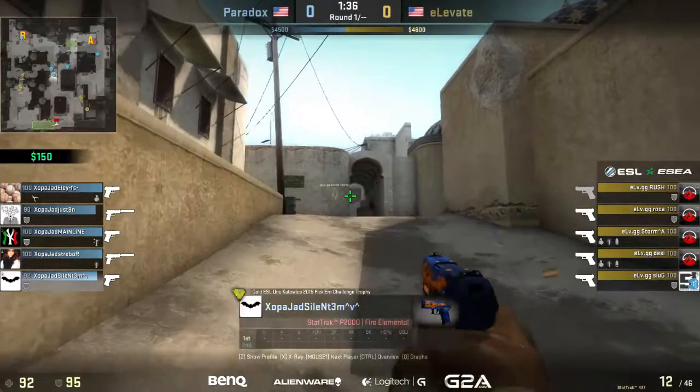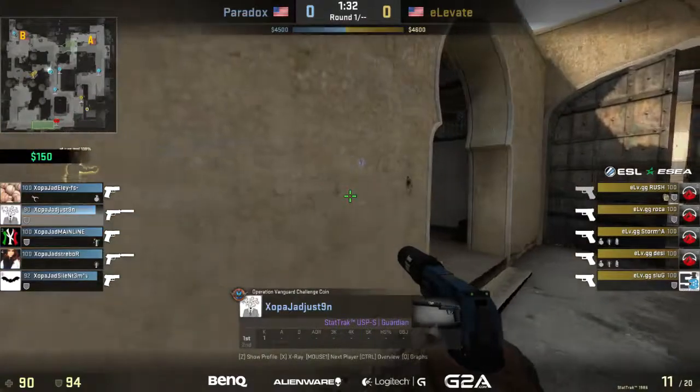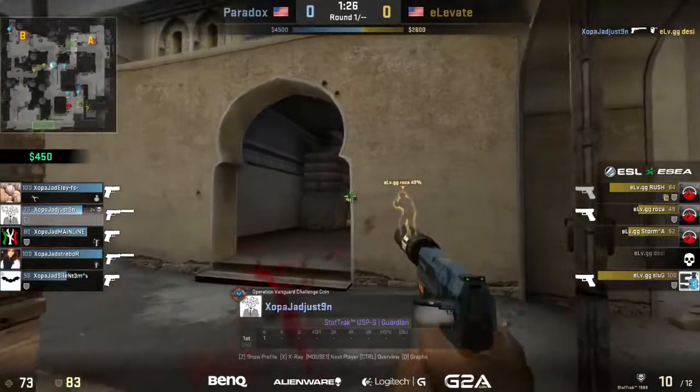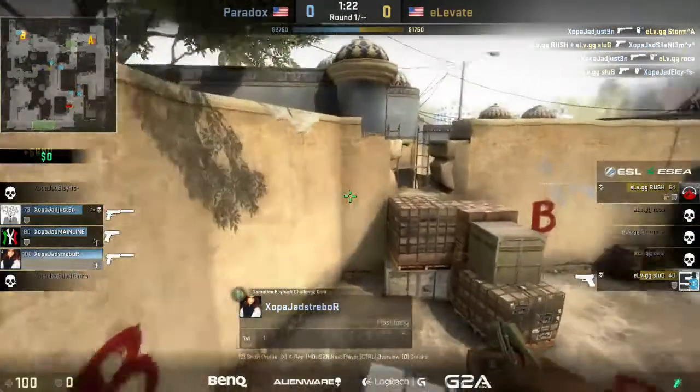Silent's actually going for a really aggressive mid push. He's been spotted and he's not falling off of it. He's got two mates coming behind him, but here comes Elevate on Lower B, so Justin's in a tough spot — he doesn't back up on Cat. He gets one headshot with it, and they're still holding strong and storm falling as well, so Lower B has completely eliminated Justin with three kills there.